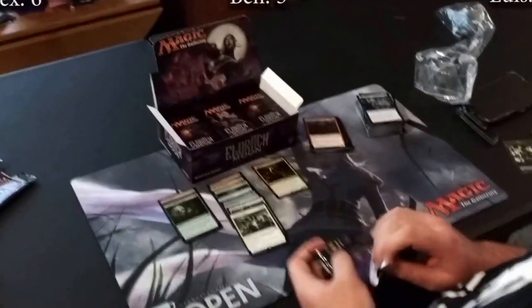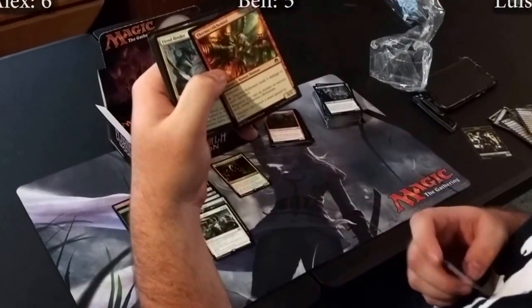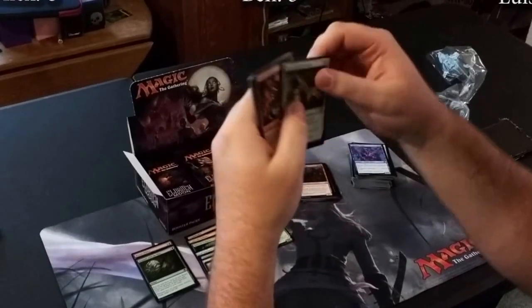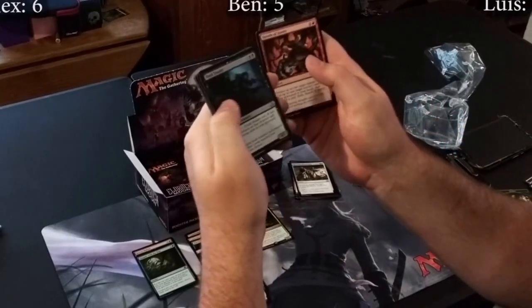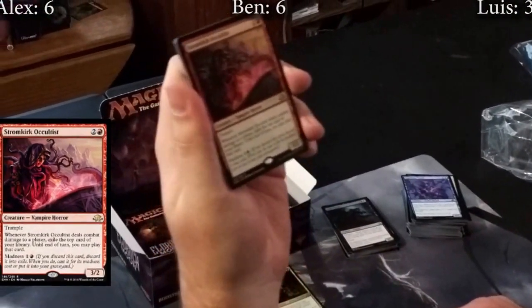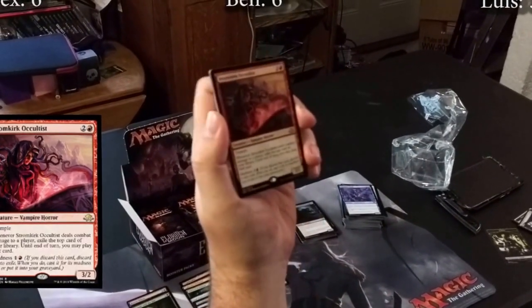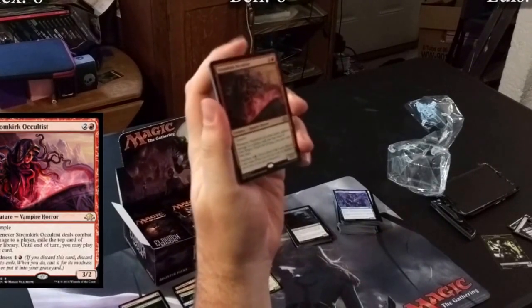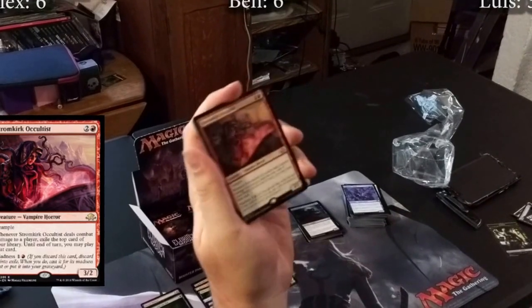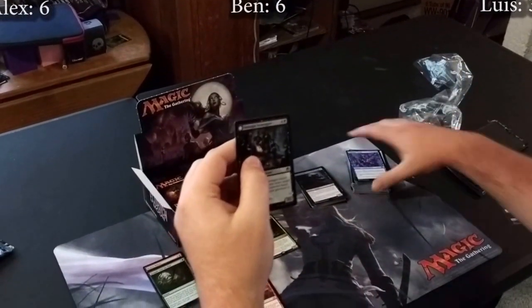Thermo-Alchemist is broken — play this in limited, this card is stupid good. Repel the Abominable is basically a fog for human decks, might see other format play. Shreds of Sanity, Dark Feaster, and a Stromkirk Occultist — trample, whenever it deals combat damage to a player exile the top card of your library, until end of turn you may play that card. If you get the damage through, don't play your land for turn — if you exile a land you can just play it and throw a card away for a madness outlet. Then we have Midnight Scavengers — the other half of Graf Rats — so we can do the Yugioh fusion.